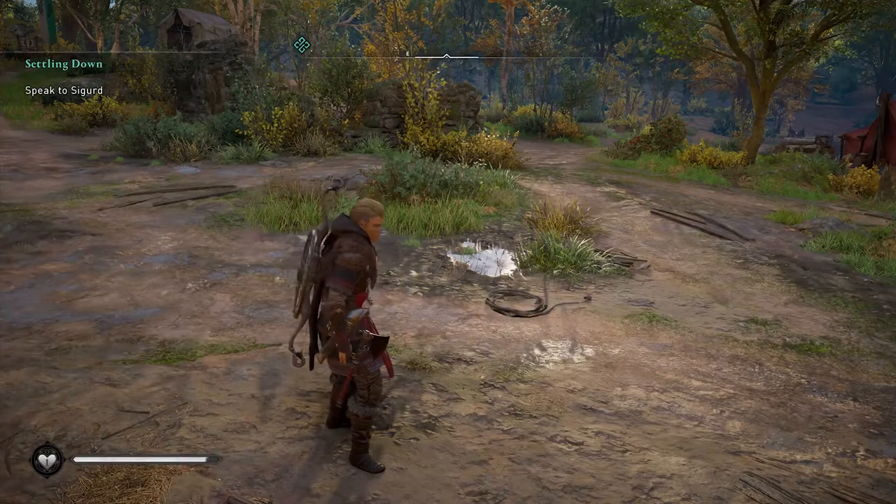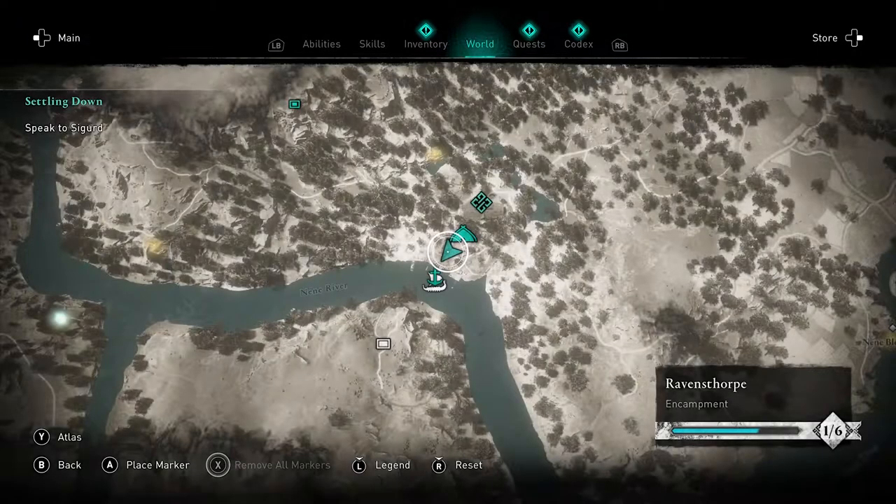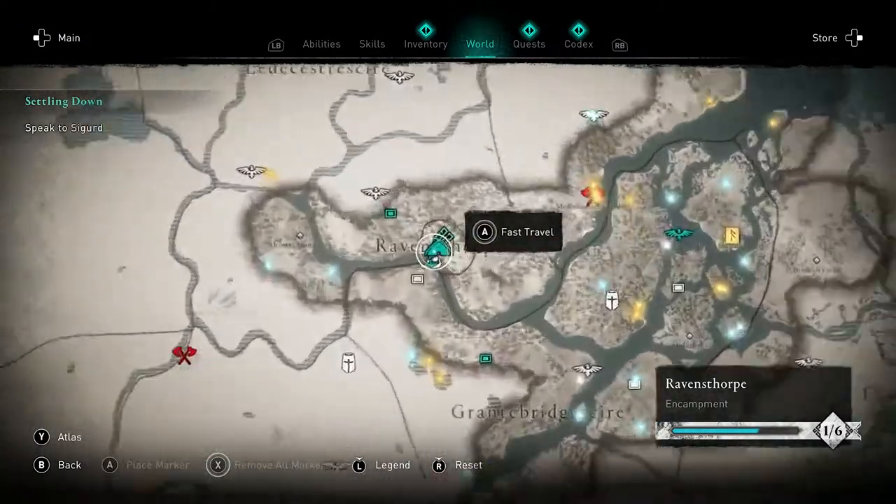Hey, Dexguides here with another achievement guide on Assassin's Creed Valhalla. This is the It's Alive achievement worth 10G, which you get for creating a Jomsviking.